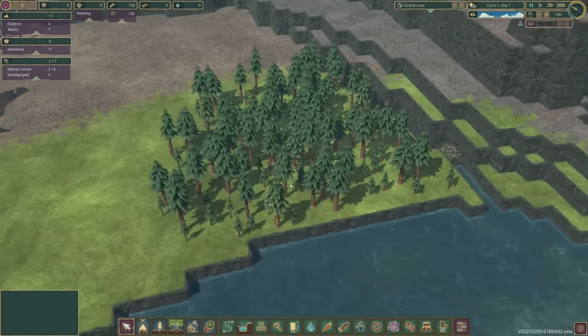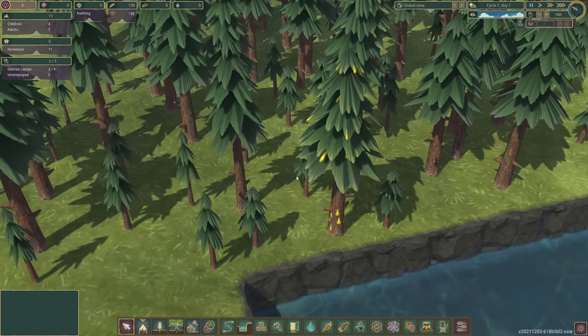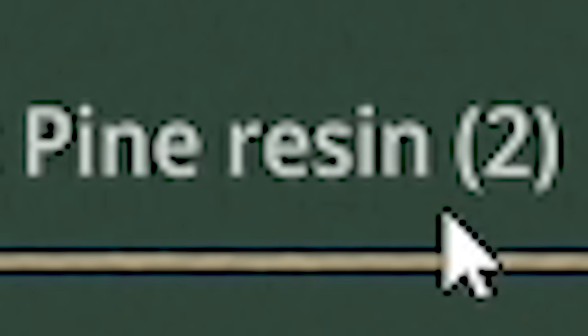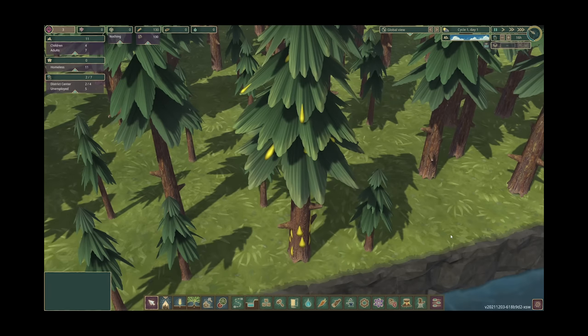you will notice, if you zoom in on these trees — look, what is that? If we click on this tree, pine trees sometimes produce pine resin now. I have no idea what that does, because it's new.